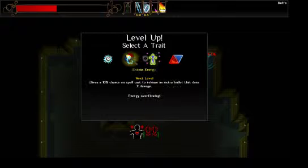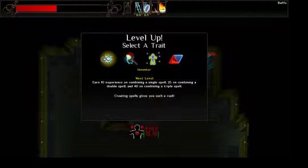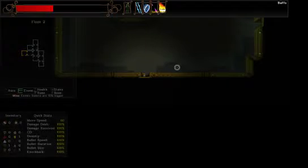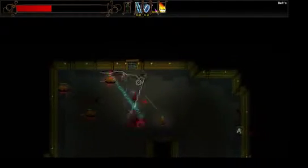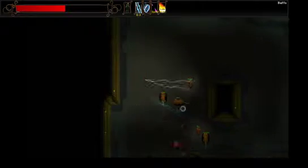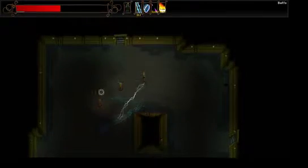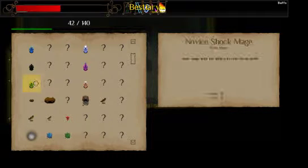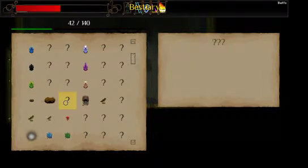Cool — 10% chance on Spellcast to release an extra bullet that does two damage. Yeah, I think I'm going to go with that one. Oh no, those are some big rats — just enormous rats. The big rats I'm not so scared of; since they're so big, they're so slow and so easy to avoid. Another thing you add to is your bestiary. I imagine there are probably three ranks of casters, which is why these are all blank — three ranks of maybe everything, too.